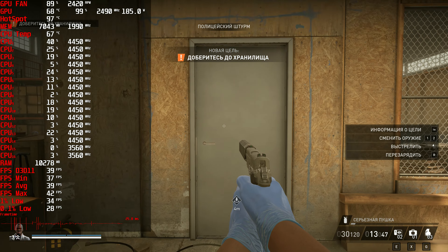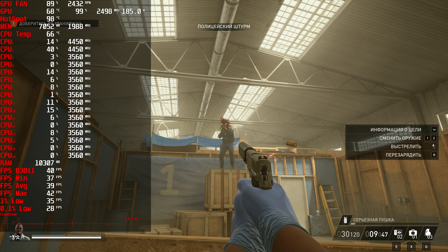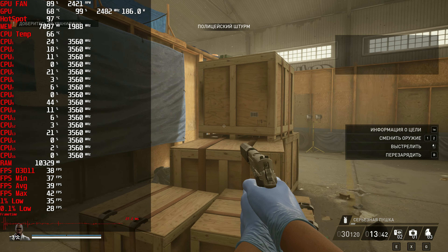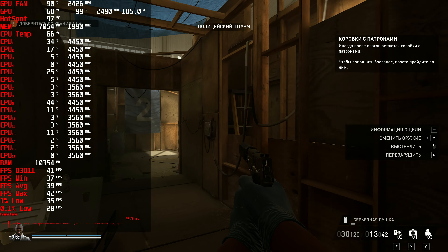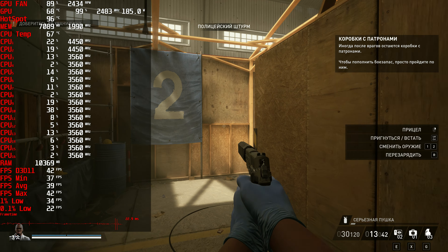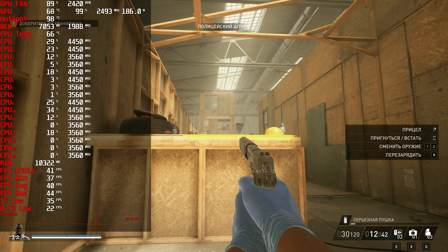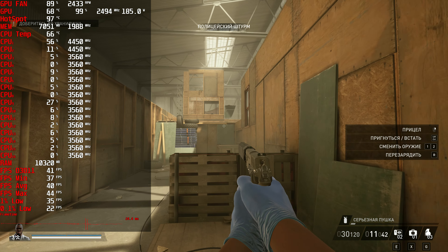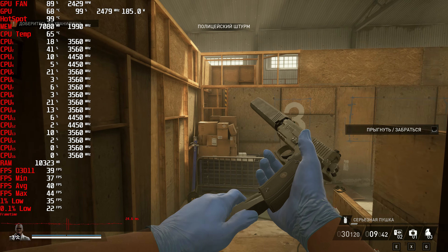The cops have made a few upgrades in the past few years. Get into cover and aim down sight to get a clear shot — kill the sniper! I killed the sniper! Shoot out the window and climb inside.